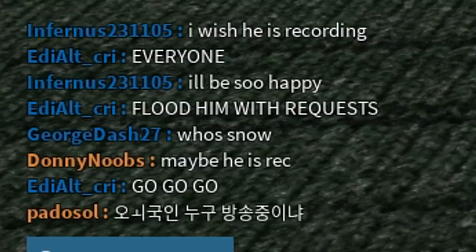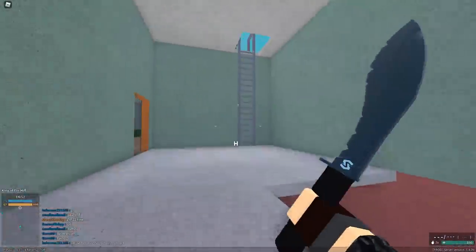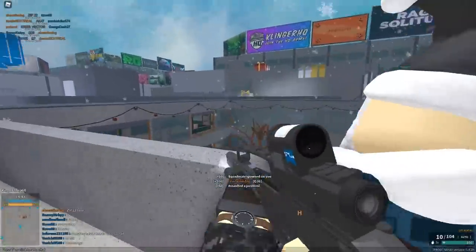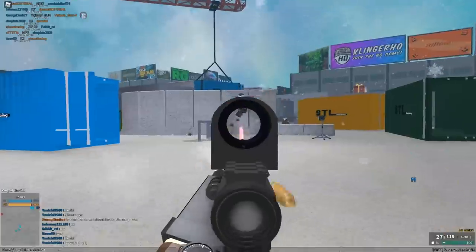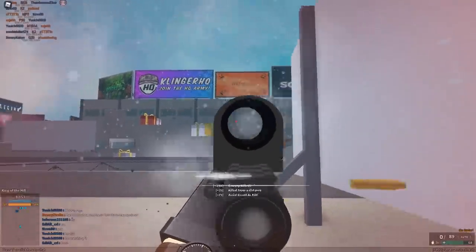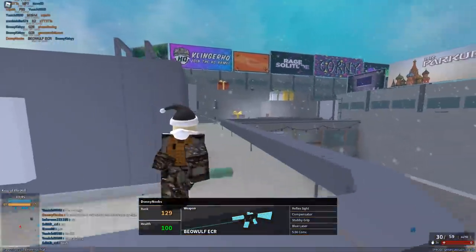This sight is absolute garbage, but I'm gonna use it because why not — that's just how we roll today. What is this chat doing? They're trying to flood me with friend requests. We're on Mall and we've got the G36. This sight actually works — I don't know how, I don't know why, but it works. Yes, because we got one kill with it. We got both of them. Alright, we're gonna switch loadouts now.